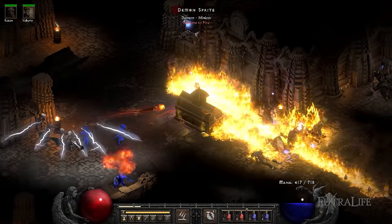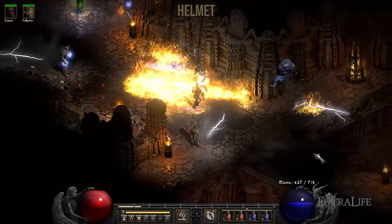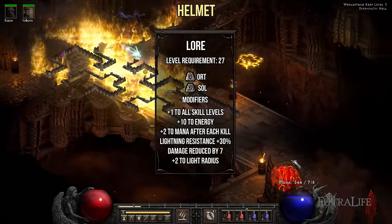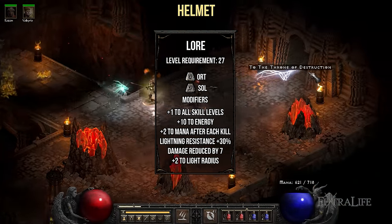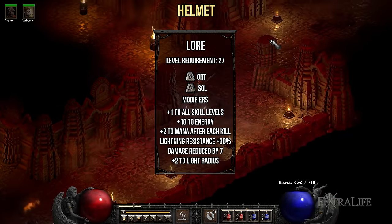When you're first starting off, you'll obviously have less gear, so here are some cheap runewords and unique items that you can use while you search for better gear. First up is Helmets, and the first one is the Lore runeword. This helmet provides plus 1 to all skills as well as plus 30% Lightning Resistance. You can farm the runes for this by completing Nightmare Countess.